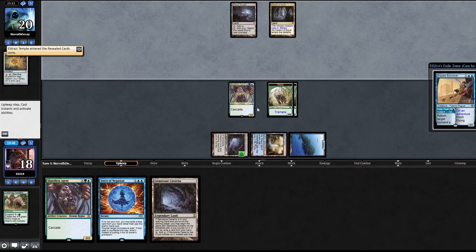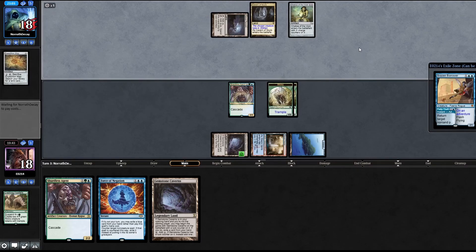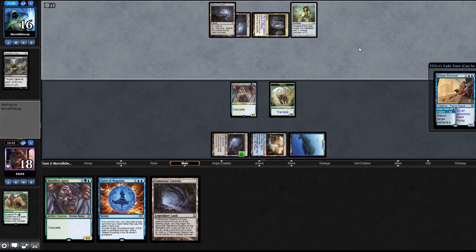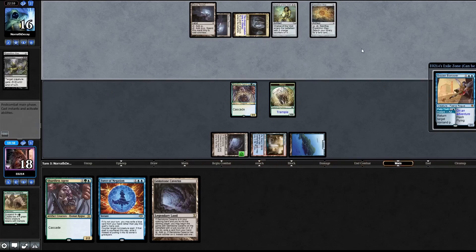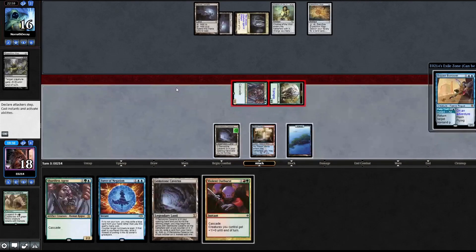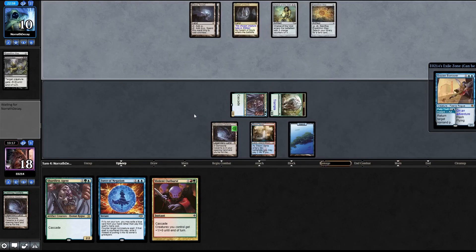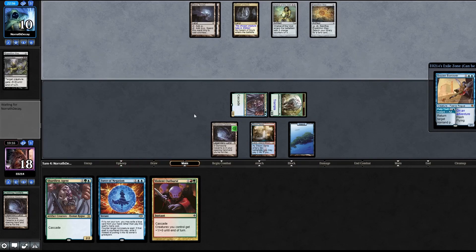That's a Temple. Okay, Dismember - okay. Expedition Map - fair enough. It's a Violent Outburst - we're going to attack here. Oh, I forgot that this is a legendary thing - my bad, sorry guys, didn't read the card.